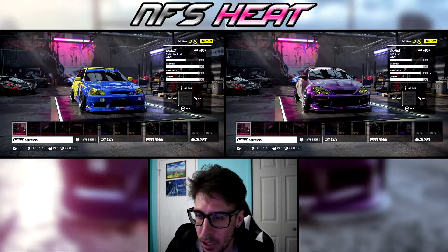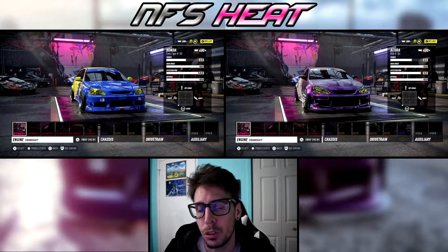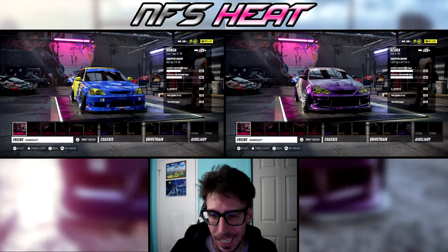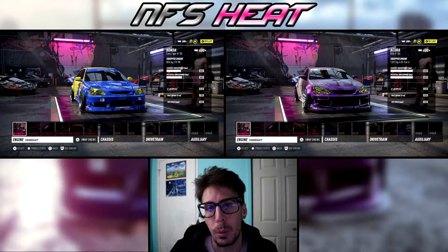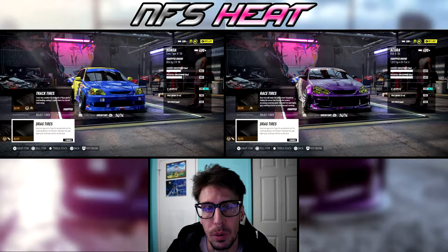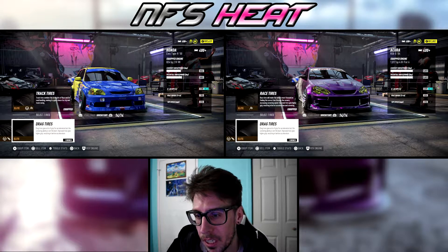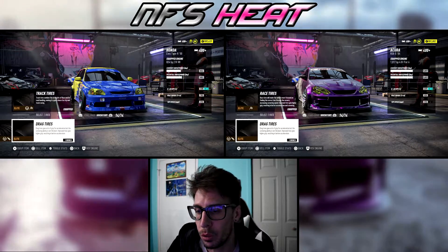The Civic is at 824 horsepower with a 2.9 liter V8 with 703 torque and a 0-60 of 2.23 seconds. The RSX-S is 1017 horsepower, 4 liter flat-6, only producing 624 torque and a 0-60 of 2.4 seconds. Swap out the drag tires and the Civic drops from 2.23 to 1.8, and the Acura goes from 2.4 to 2.07.